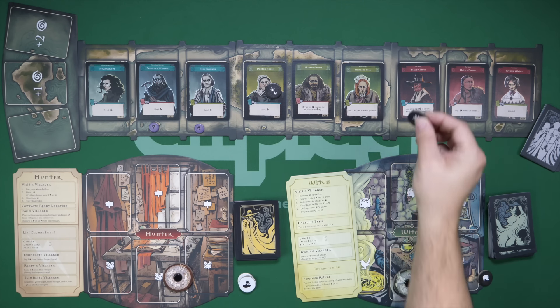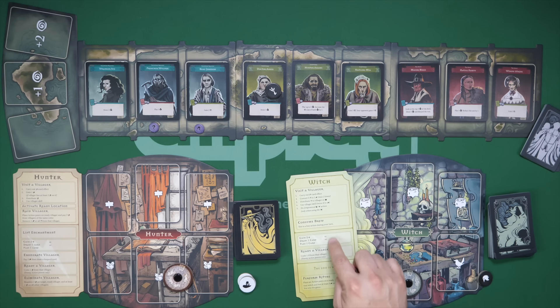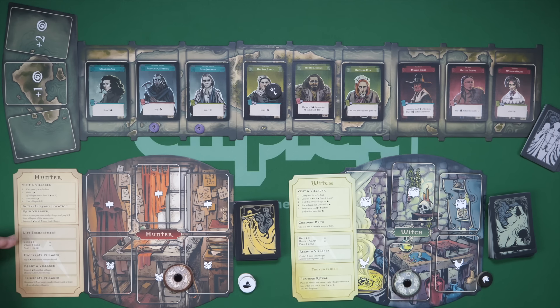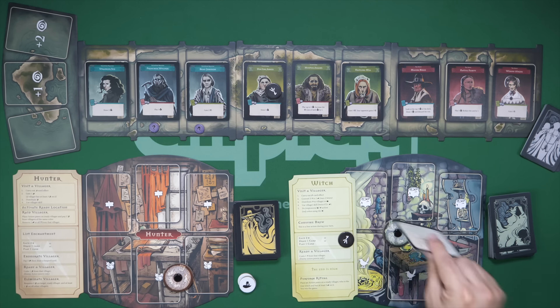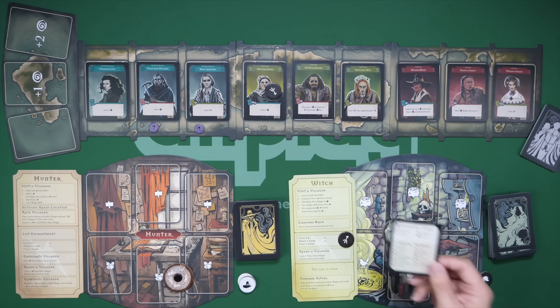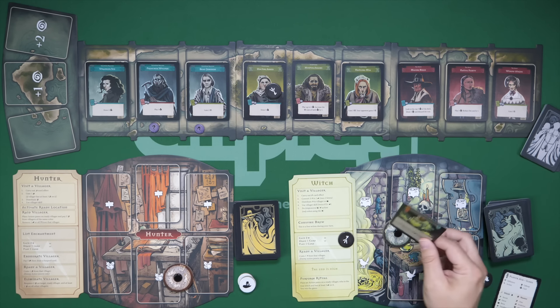The other options are actions on your player board. The witch has two specific ones: the first lets you gain two on your influence dial — influence is the main thing you spend to play cards. The second option is to play a card, and the third is to draw a card. So you can play a card, draw a card, or gain influence to pay for things.